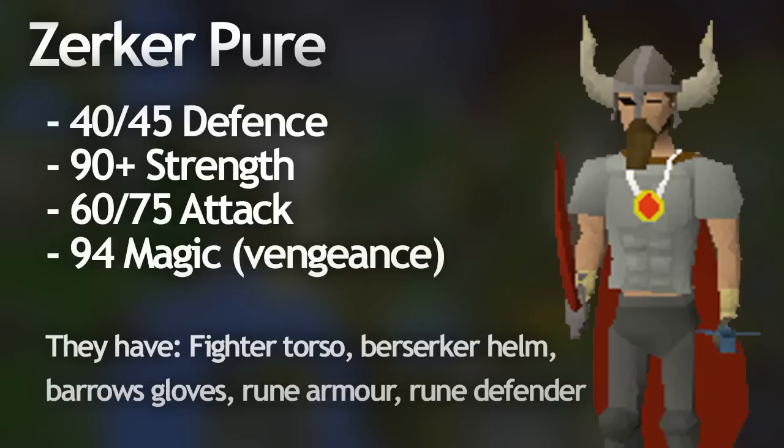The next big pure is the berserker pure. Some berserker pures stop at level 40 defense which allows them to wear the fighter hat, fighter torso, barrows gloves, and rune armor. But most berserker pures end up going all the way to 45 defense for the additional berserker helm. Along with 40 to 45 defense, they usually have at least level 60 attack for dragon weapons and a really high strength level - usually 99 - and also level 94 magic for vengeance. Before making one of these pures you need to look up a guide because there's a specific line of quests you need to do to ensure your defense level ends up at 45 or 40 and does not go over. Some berserker pures choose to get 75 attack for the armadyl godsword but you mainly see them using the dragon dagger with 60 attack as their special attack weapon.